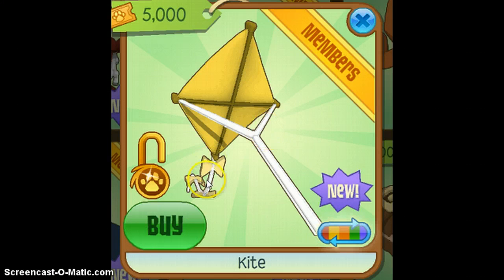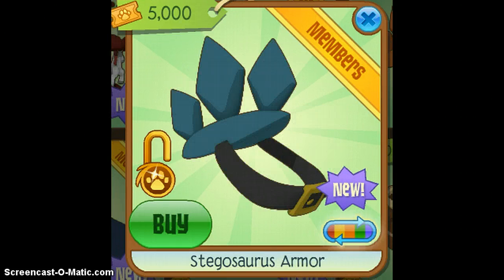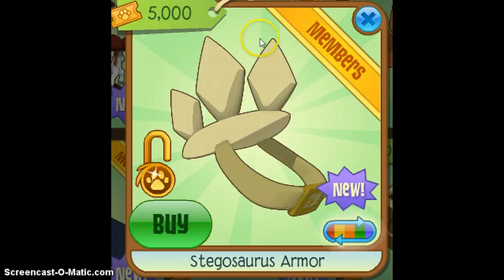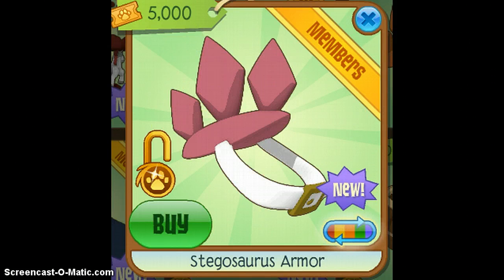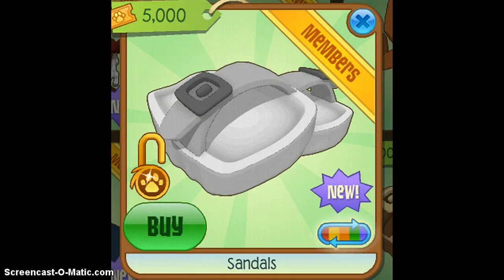Next is this black stickosaurus tail. They don't look that good in a lot of things but I just like it — I'll put it on one of my wolves, it looks so cool. Then there's the turquoise stickosaurus tail, the tannish brownish one — they look really cool — the pink one, and of course the black one.